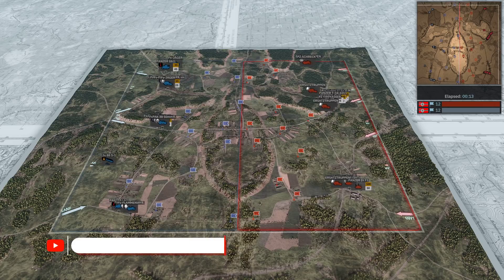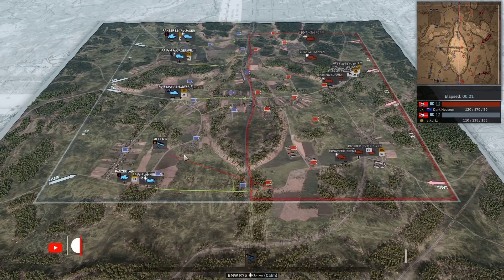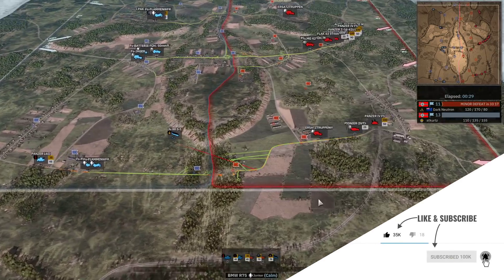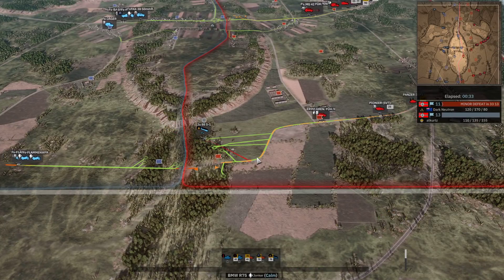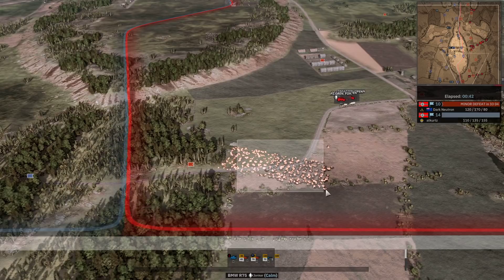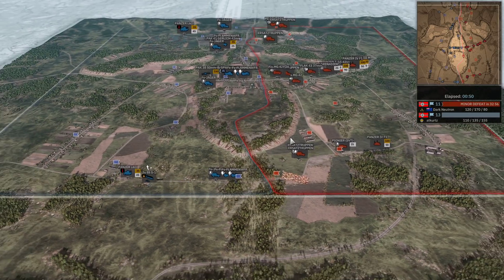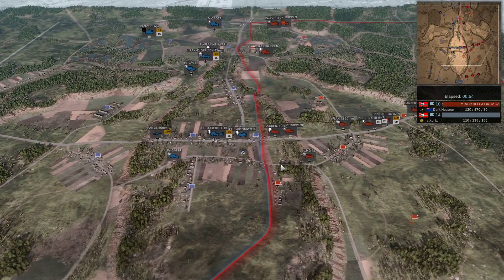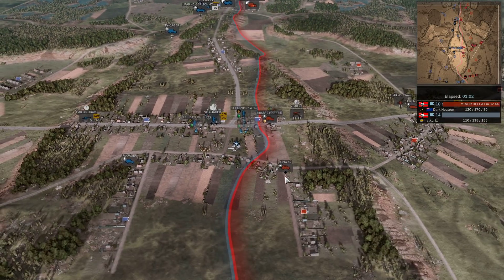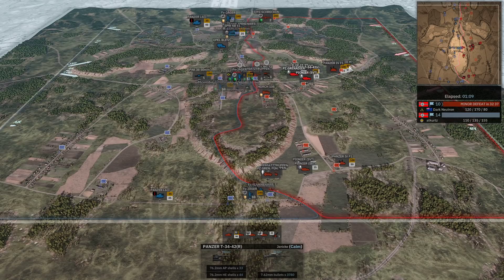We do see that early JU88 S1 - thanks to Rooster who joined as a channel member recently. On the left in blue we have At Kurtz playing the 3rd Fallschirm Jäger on balanced income with the early JU88 S1 to cover the road. On the right in red, Dark Neutron playing the 20th Panzer on maverick income. Just look at that rectangle of fire - the plane is very expensive though, which will restrict At Kurtz from putting out other units.